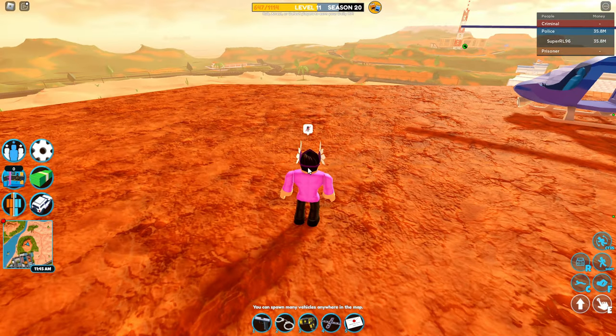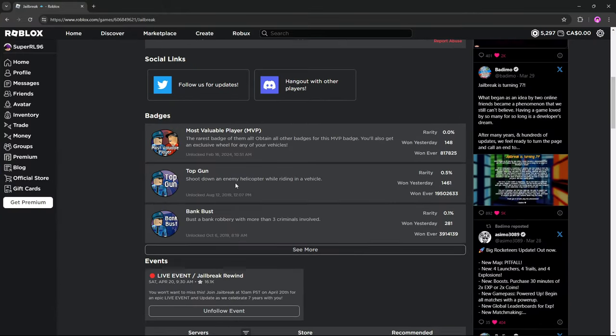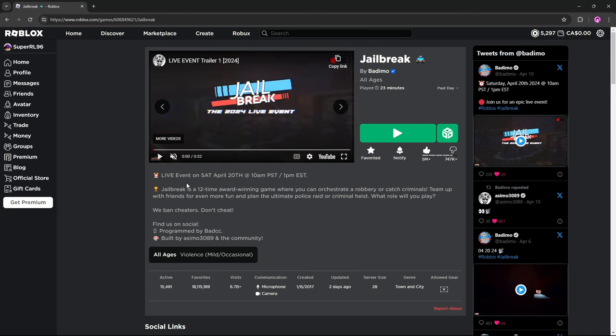But before I tell you guys why, I need to go ahead and restart my Roblox because my mouse cursor is broken. If we go ahead and pull over the Jailbreak game page here, you guys can see that this is just the normal Jailbreak game page. We got the Jailbreak trailer here, we got all of the icons, there's the live event trailer, here's the description — everything's normal so far.